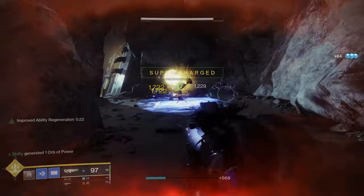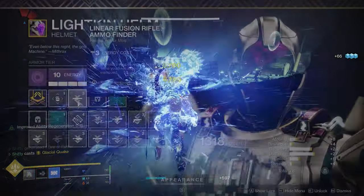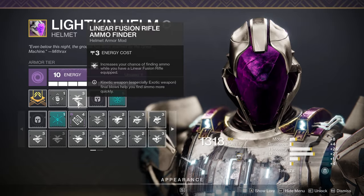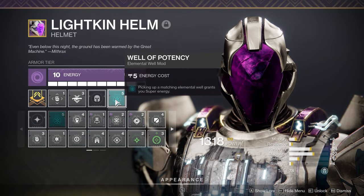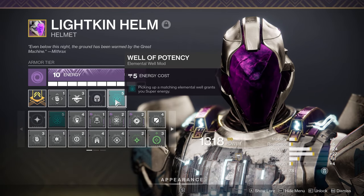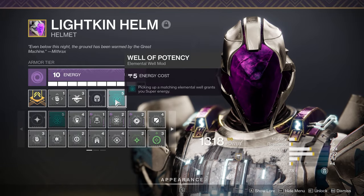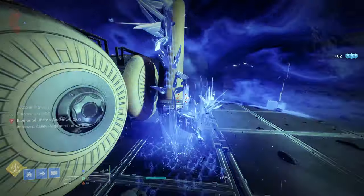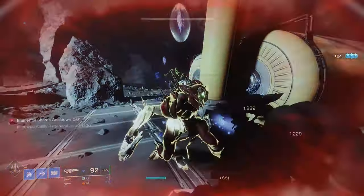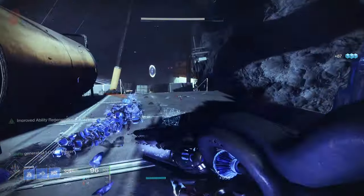Now I'm going to go over my Armor Mods, starting with my Helmet and working my way down. In my Helmet I have a Linear Fusion Rifle Ammo Finder. In my Combat Mod slot I have the Well of Potency mod from the Seasonal Artifact, which makes it so picking up a matching Elemental Well grants Super Energy. That means any time I pick up a Stasis Elemental Well I should be gaining extra Super Energy. This build is going to be using Elemental Well Mods.